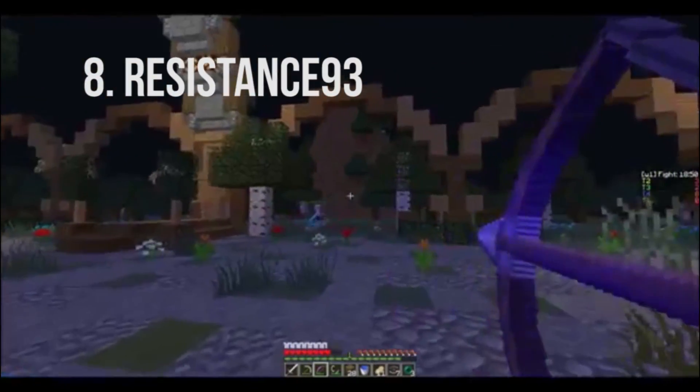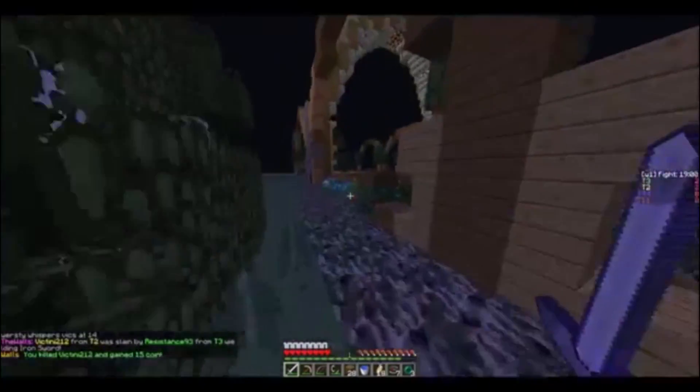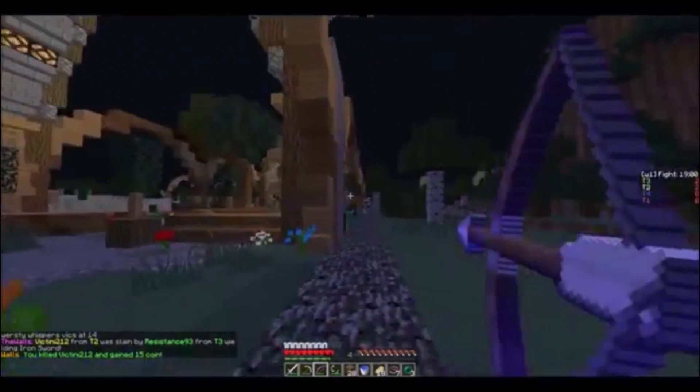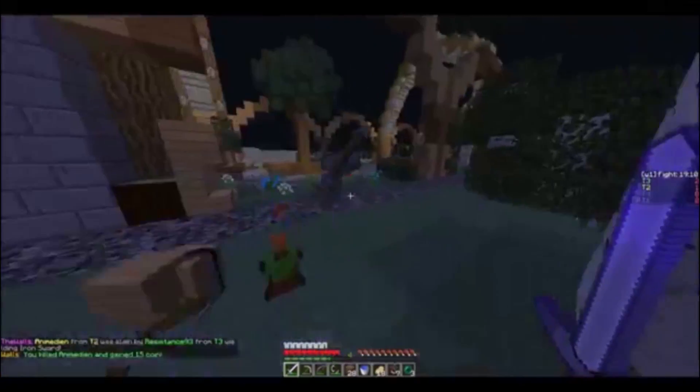In 8th place we have Resistance93 with a double kill. Basically comes in here, attacks Victini, comboed, no damage taken — well, 1 heart. And then turns around, whips out the bow — 1 hit, 2 hit — and then finishes.